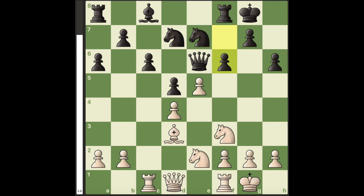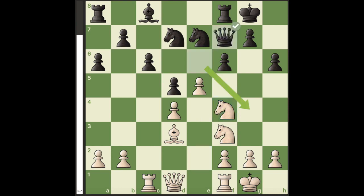Hello everyone. In this position, white can't win with the move knight to f4. This attacks the queen. If the queen were to move back, we would just fork the knight and the queen and win a knight. So instead the best move for black is queen to g4.